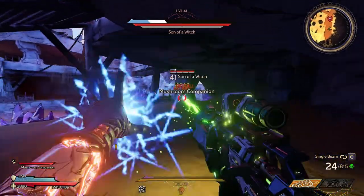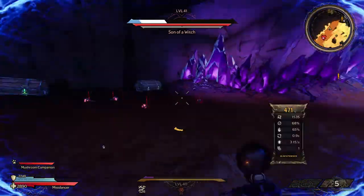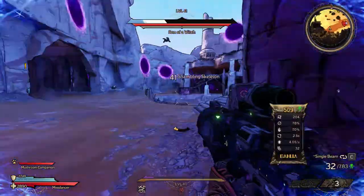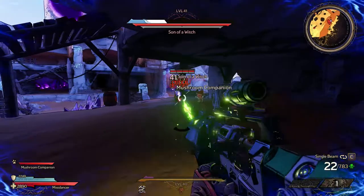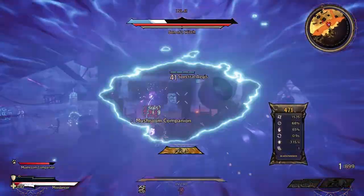The most annoying part about Son of a Witch is the fact that he keeps regening his stupid shield, and the only way you'll be able to stop his shield from regening is if you out-DPS it or you shoot the stupid little spectral bird.